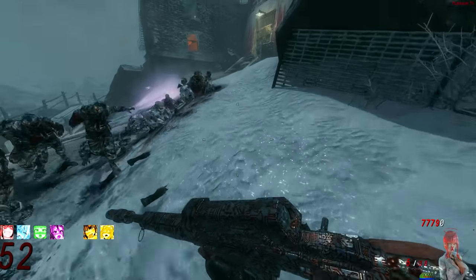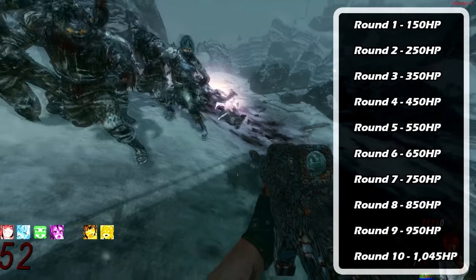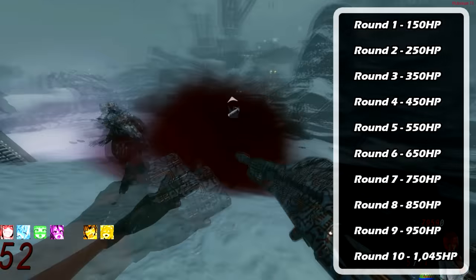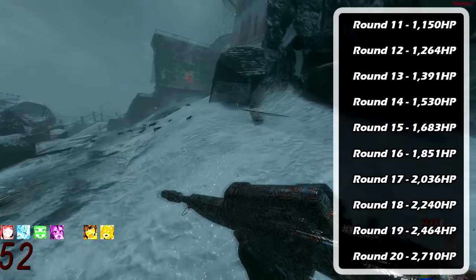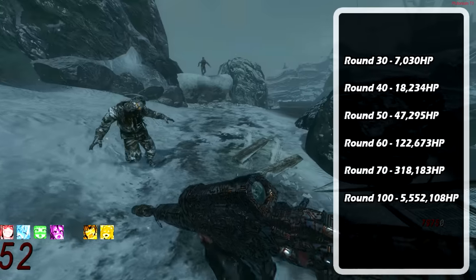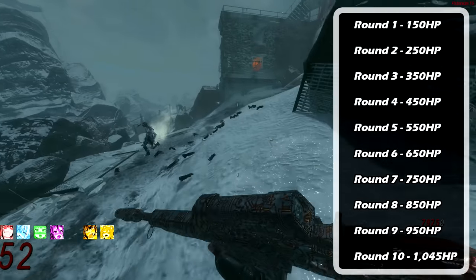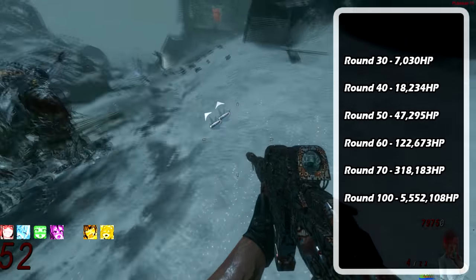Zombies Health Per Round: on round one, zombies have 150 health points, and every round until round 10, they gain 100 points. So round two is 250, round three is 350, 450, and so on. Starting on round 10, zombies' health is multiplied by 1.1 each round. Their health doesn't raise too much through the teens and 20s, but once you get to the 30s and 40s it skyrockets. By the 60s and 70s, it's way beyond what any weapon besides a one-hit-kill wonder weapon can do. On round 10, health is 1,045; on round 100, it's about 5.5 million.